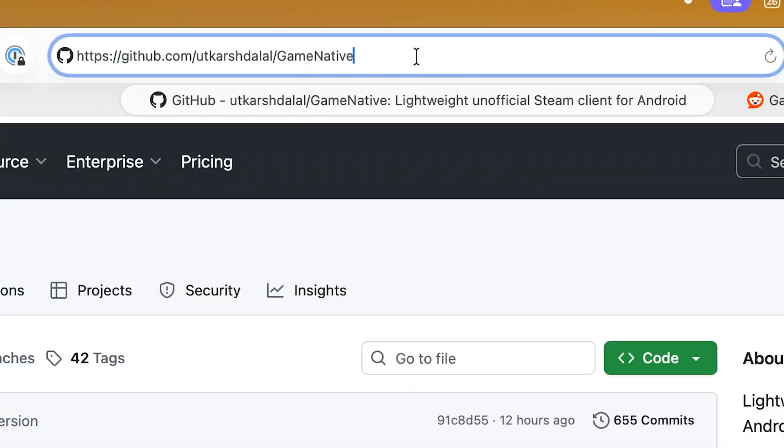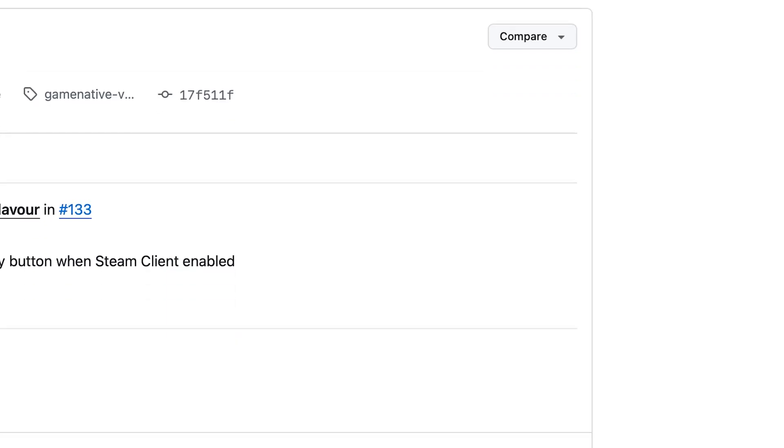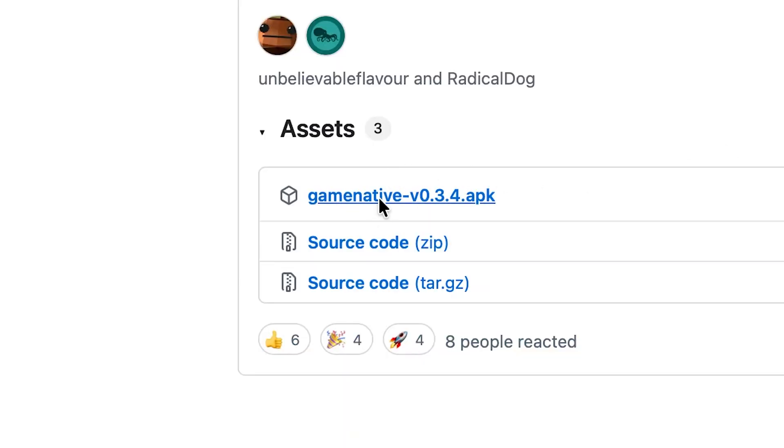Hello to everyone who skipped to this timestamp. Next, we'll grab the APK for GameNative. Click the link in the description to get to the GitHub page for GameNative and click on the latest version under the Releases heading on the right-hand side of your screen. Download the .apk file associated with that release by clicking on the link for it under Assets.